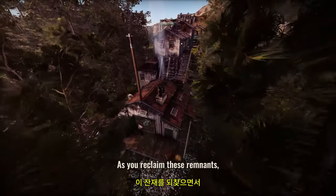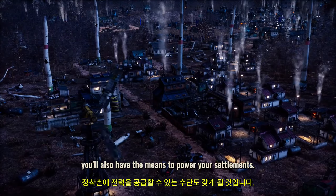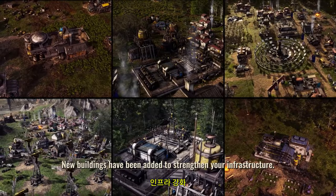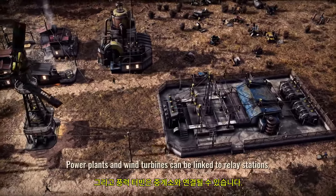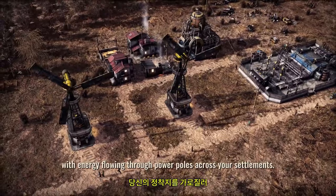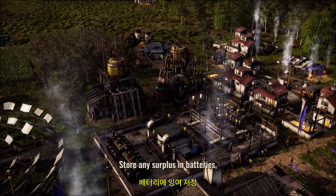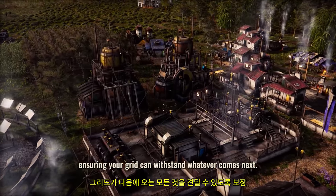As you reclaim these remnants, you'll also have the means to power your settlements. New buildings have been added to strengthen your infrastructure. Power plants and wind turbines can be linked to relay stations, with energy flowing through power poles across your settlements. Store any surplus in batteries, ensuring your grid can withstand whatever comes next.